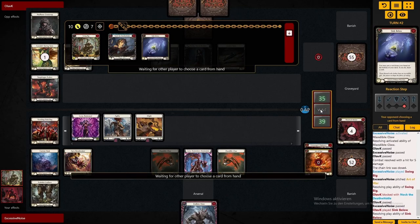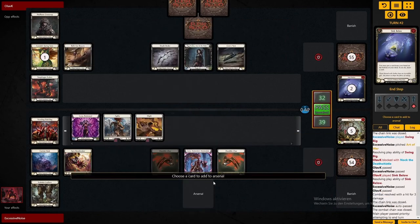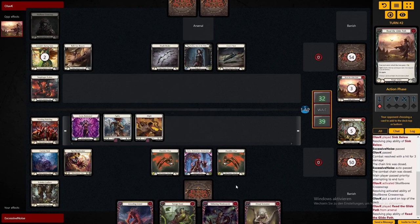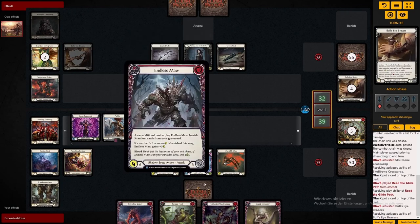We're already ahead in the damage race. In an aggressive matchup like this, I like to go second. Even though Azalea in theory can dominate things with her Hero Power in the very first turn, we are willing to take that risk.